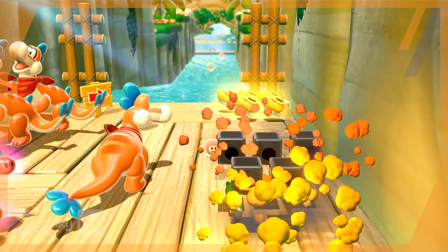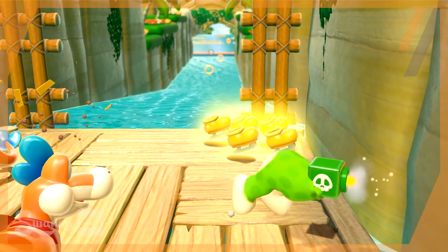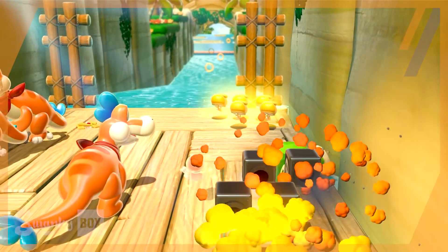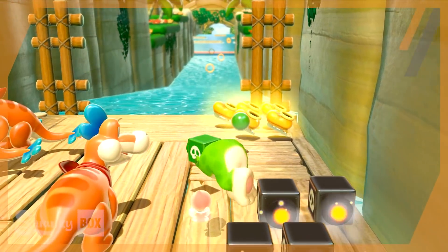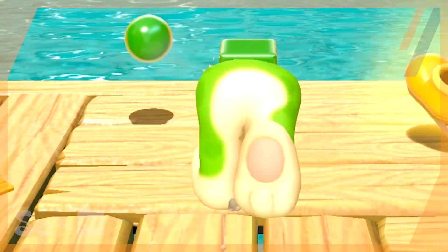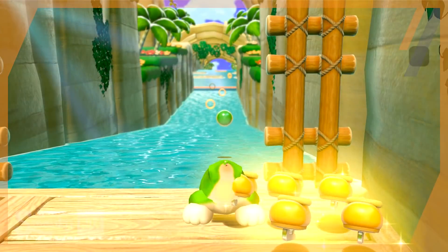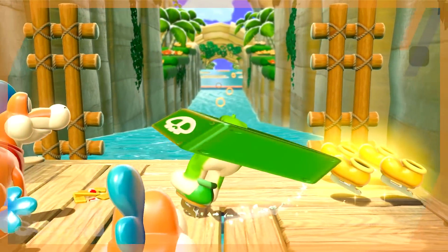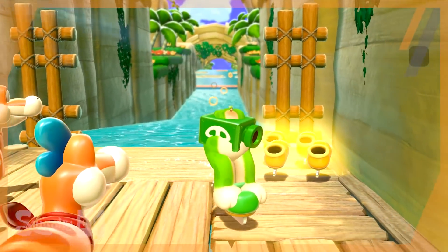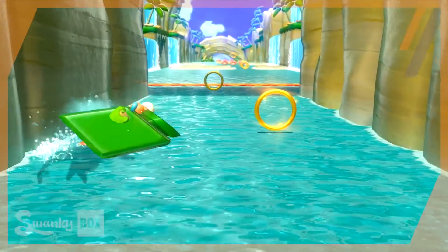Now if we grab the Cat Suit first, then the Cannon Box, and then the Mega Mushroom, we get this creepy monstrosity. Normally the Cannon Box crops off the Cat ability's tail, so when we're larger the same thing happens — we just don't have any front legs and we become an elongated AT-ST from Star Wars. Jumping into an Ice Skate is still super terrifying, and I think it gets worse with a Cat Suit. If we now climb aboard Plessy, we get this. But that's enough torture for Luigi.